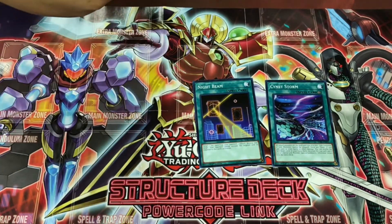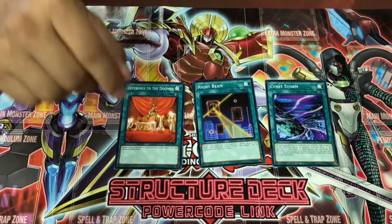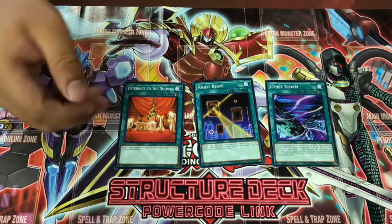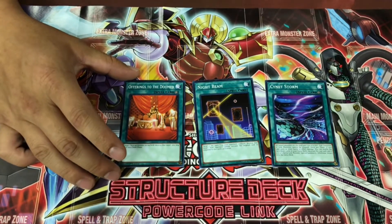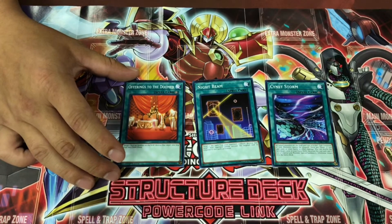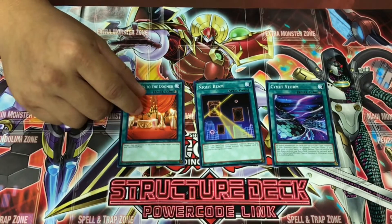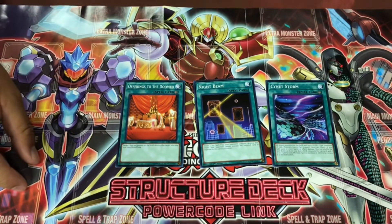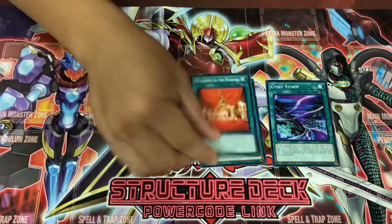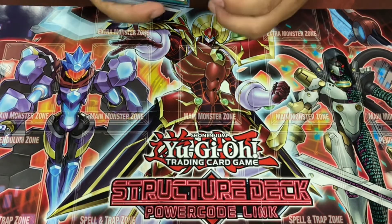Offering to the Doom: target one face-up monster on the field, destroy that target, but also skip your next draw phase. In the old format this used to be a very great card and it's still a great card, but for advanced format games I wouldn't say this is the best card to go to. For casual and new players though, it's a very good card to help generate board and board-wipe your opponent.